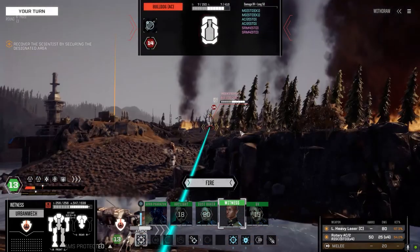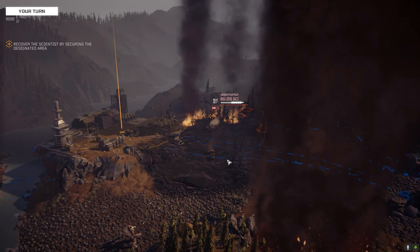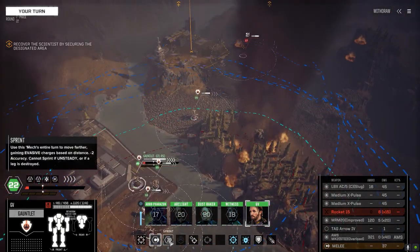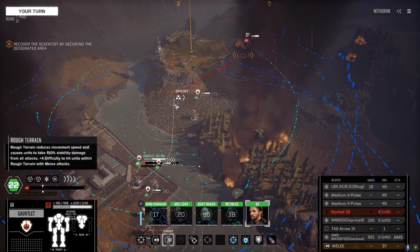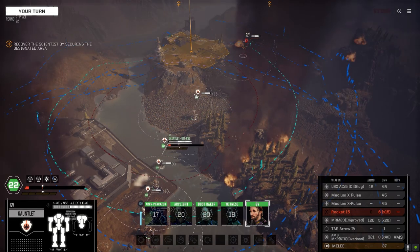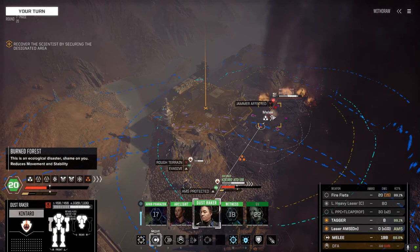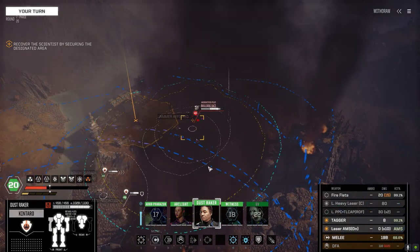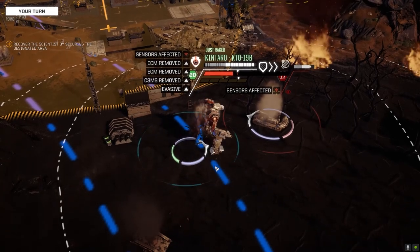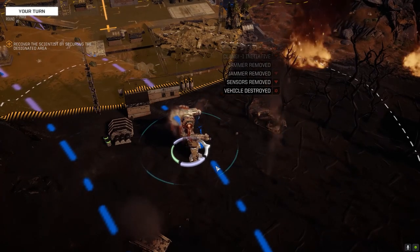Let's see if we can shoot this guy instead of Dust Raker. One hit, no big deal. Now you shot somebody in the back. Dust Raker goes on 20 - move GV up, let Dust Raker squash that thing. There you go buddy, it's all yours. Finally get to use those TSMs. 271 damage - I'll take it.